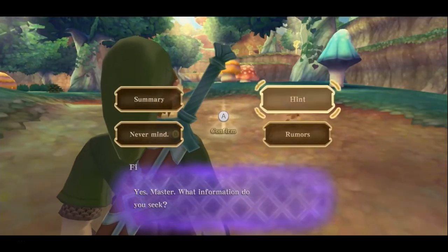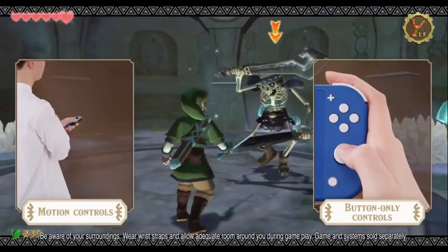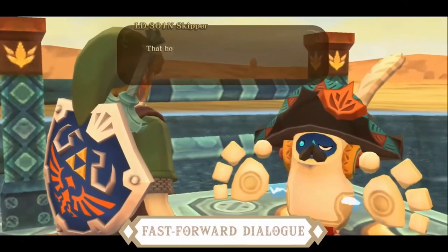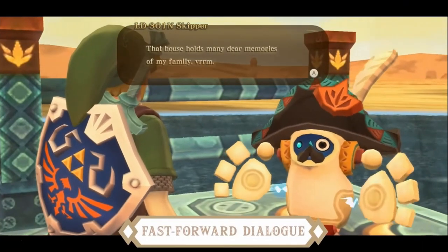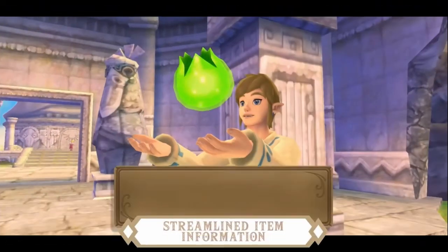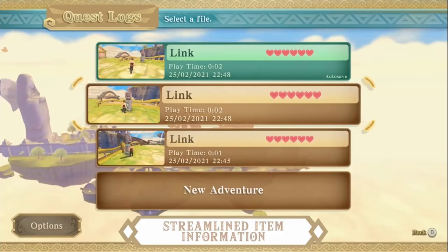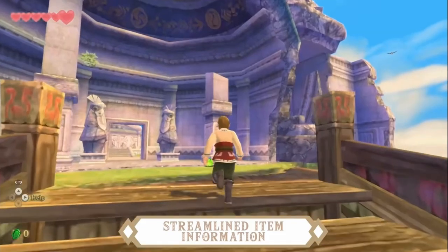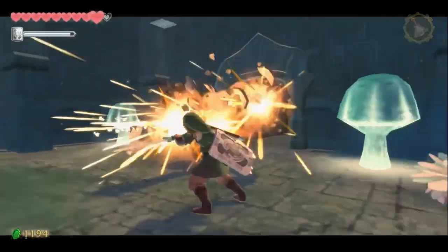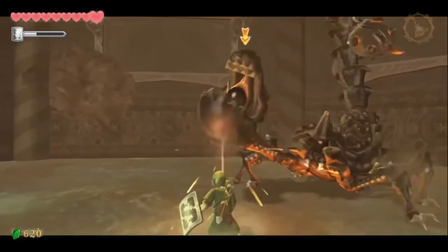Let's talk about the HD version and what it changes. First of all, pretty obviously, it looks a lot better on the Switch. It also makes Fi a lot less annoying and gives you the ability to use button controls instead of motion controls, which is really great. It also introduces a new free camera and the ability to skip most cutscenes, which is nice for people who want to replay it. Overall, Skyward Sword is a pretty great game — if you haven't played it yet, I say definitely get it. If you have played it before, maybe wait for it to go on sale, but if you enjoyed it the first time, get it again. I would give it a 0.8 out of 1.